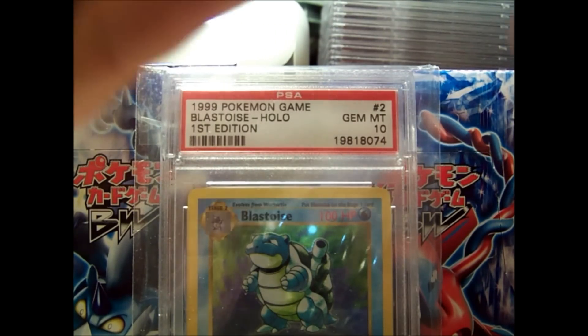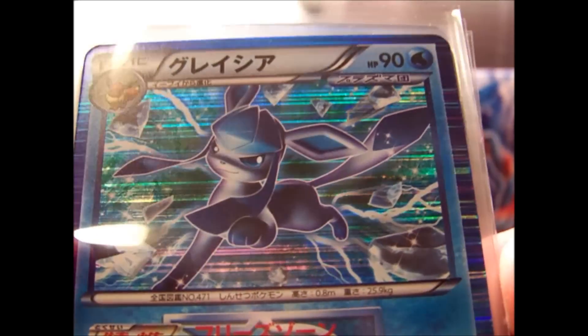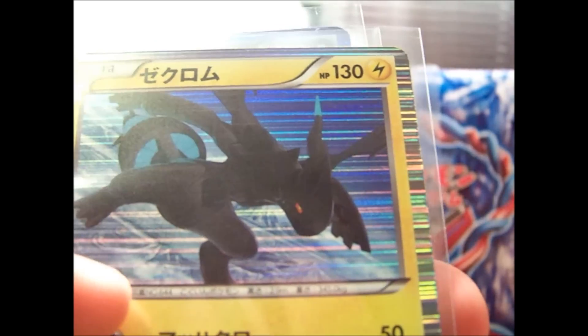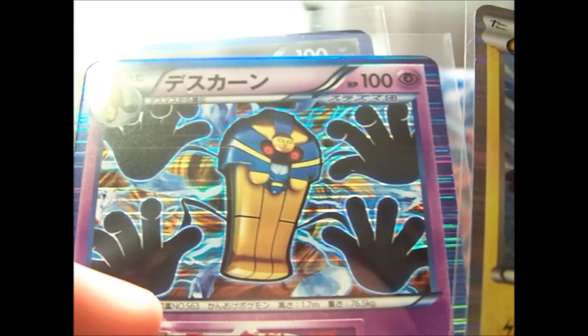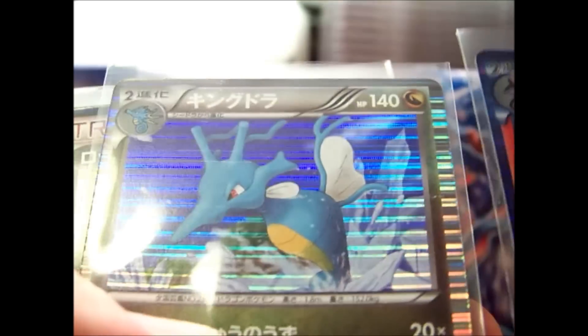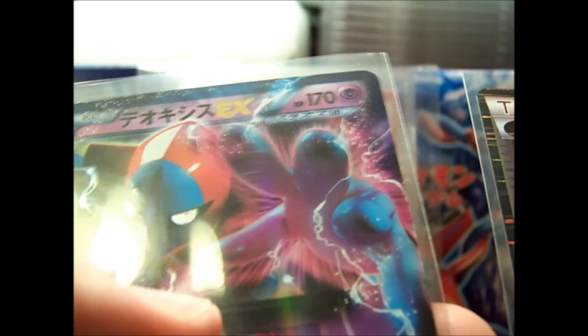I only had two EXs in it. But here's the recap: we've got Glaceon, Latios EX, Zekrom, Cofagrigus, Absol, Sceptile, Chandelure, Kingdra, Rockguard, a 3rd A-Spec, and a Deoxys EX.